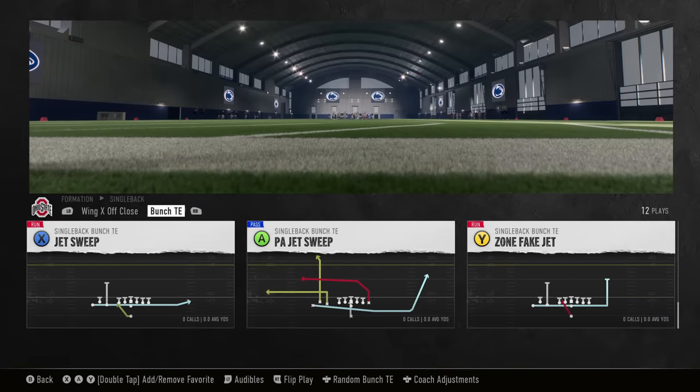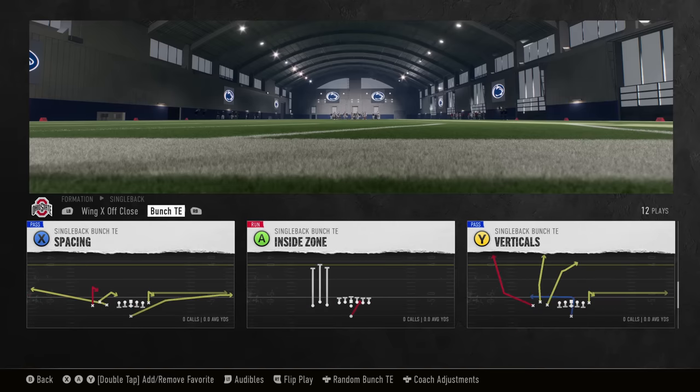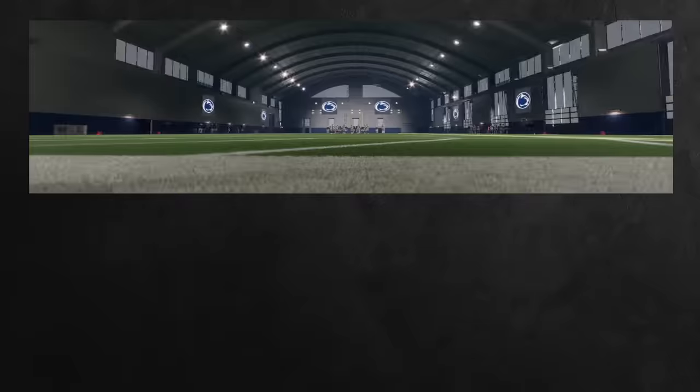Now as far as the play, they said any bunch formation. The only real bunch formation that Ohio State has is the Bunch TE. This is a very good formation because they have a lot of really good plays, like the verticals and the cross drag. We'll go ahead and start off with the verticals play, because three receivers to one side in a bunch like this used to give Cover Four a lot of problems.